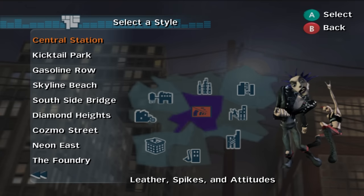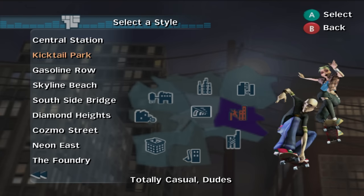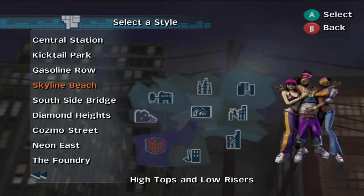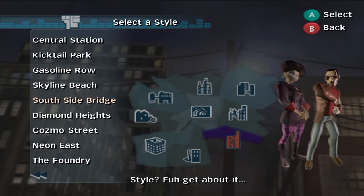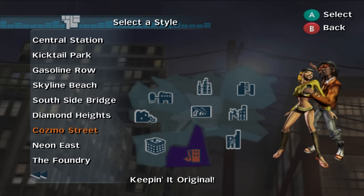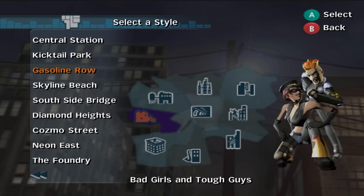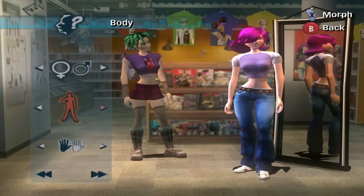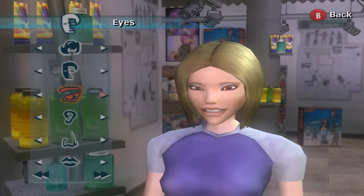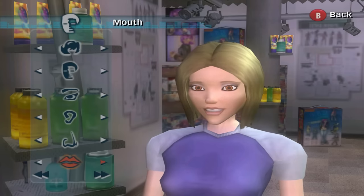The first step to creating our Urb is picking where our Urb's style originates from. Each neighborhood has its own style and swag. Are we into leather spikes and attitude? Or high tops and low risers? Maybe we're artsy and wear black turtlenecks. Or maybe we're into bright rave kid colors. I chose Gasoline Row, where bad girls and tough guys hang out. The Urb customization options are limited in the initial cast, but we'll get way more to work with as we play.